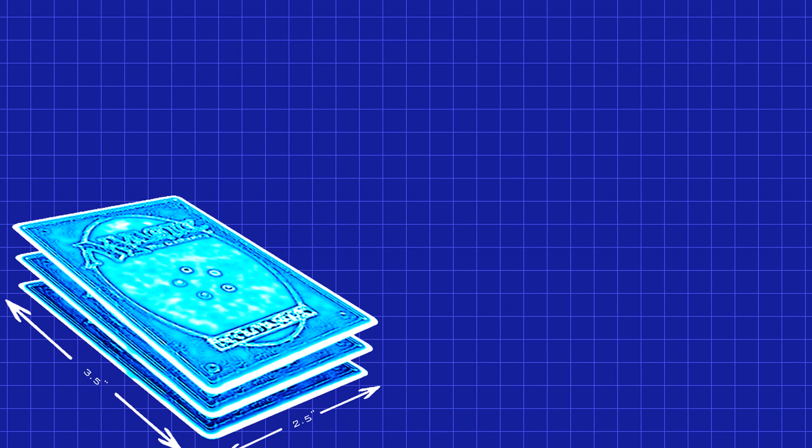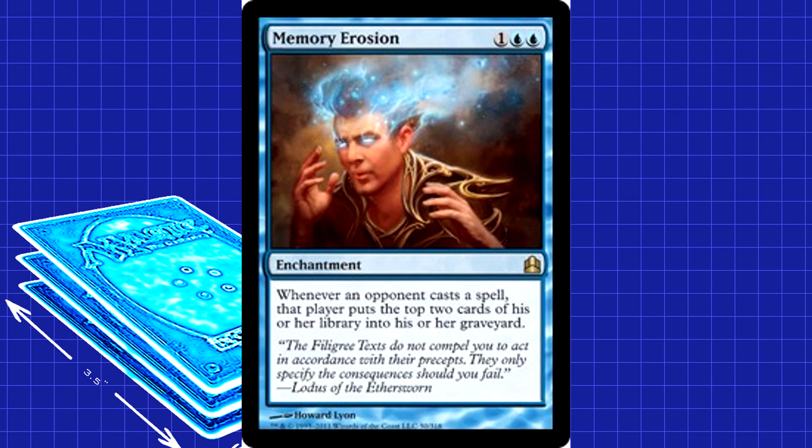So you just gave your opponent a ton of cards — Memory Erosion makes each of them hurt. At first they might love the fact that you just gave them a ton of cards. When they realize they have to mill two to play each of them, it's more of a burden than anything else. Trust me.